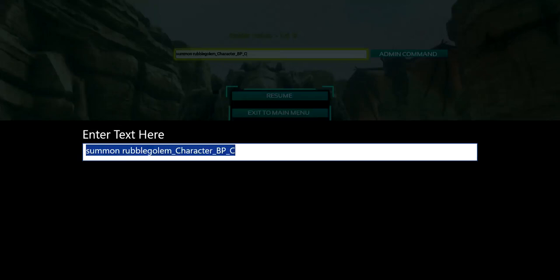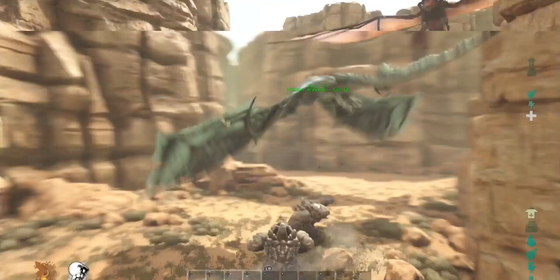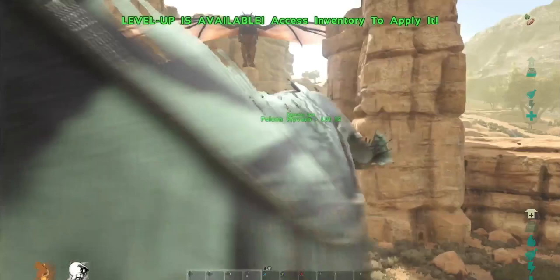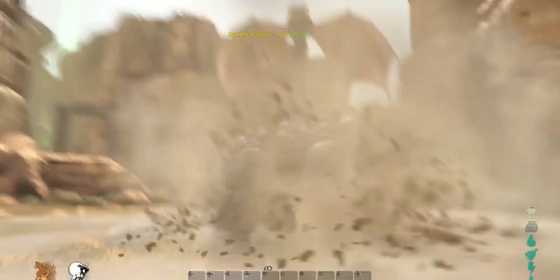I thought this one was going to be some different type of material or something — I know rubble would probably be pretty similar, just the same as rock but a smaller version. Oh, I've spawned in two — we're going to have a little battle! We seem to be losing a bit of health, but the poison is doing quite a lot of damage I think. Let's throw a rock at it. Oh it's coming back for us — maybe we should just force tame it to stop causing any trouble. Force tame it, and there we go.